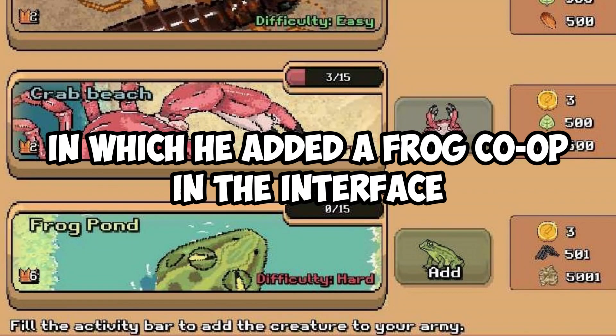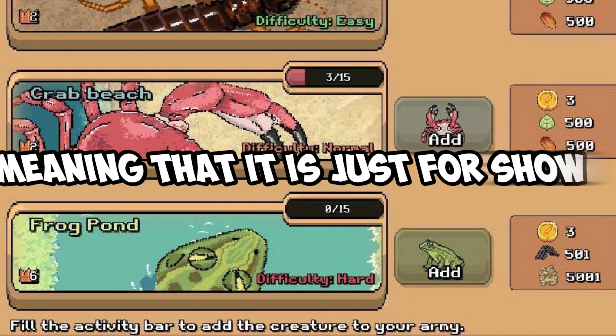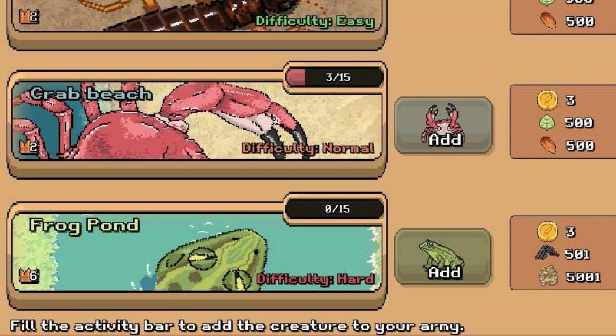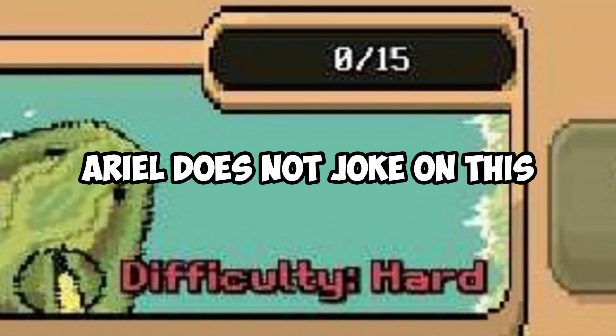First of all, Ariel changed the co-op menu a few days ago, in which he added a frog co-op in the interface. However, this is just a placeholder, meaning it's just for show for now. But it gives us some new details. The first being that the difficulty is straight up hard. It seems like Ariel is not joking on this.